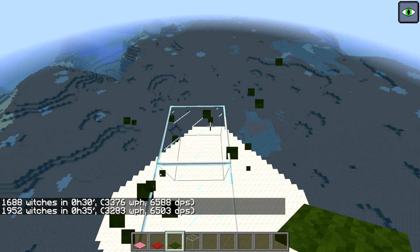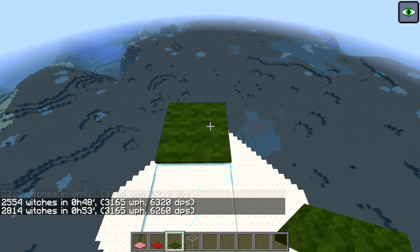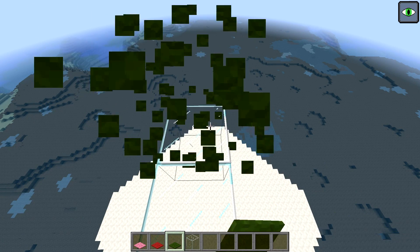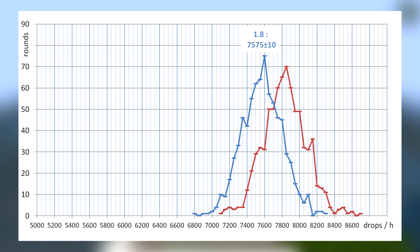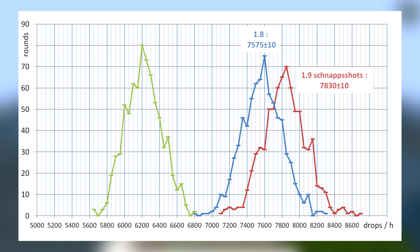I collected results of potential drops from witches spawned within individual one-hour sessions and aggregated them into a histogram. In 1.8.8, the average yield of an ideal witch farm is 7575 ± 10 drops per hour. Moving to 1.9 snapshots when mobs started being allowed to spawn inside each other, the maximum theoretical yield rose to 7830 ± 10 drops per hour. However, with the advent of the 1.9 spawning nerf, I identified the source of dropped performance in the modified bug spawning algorithm. The new benchmark for an optimal farm measures at 6220 ± 10 drops per hour.